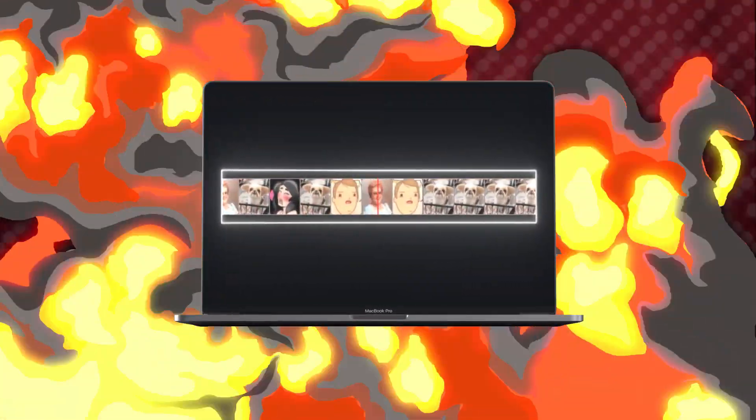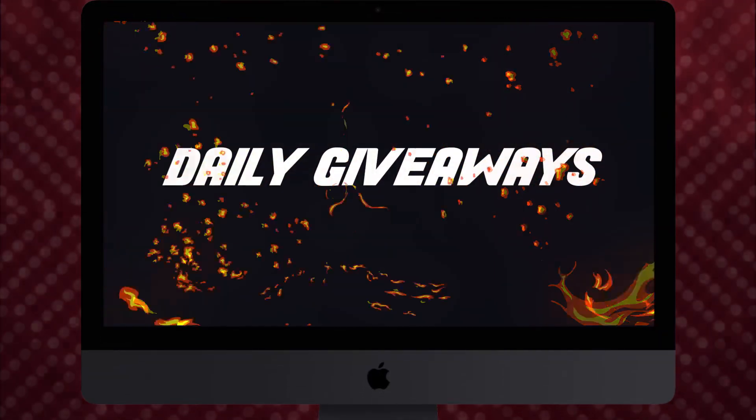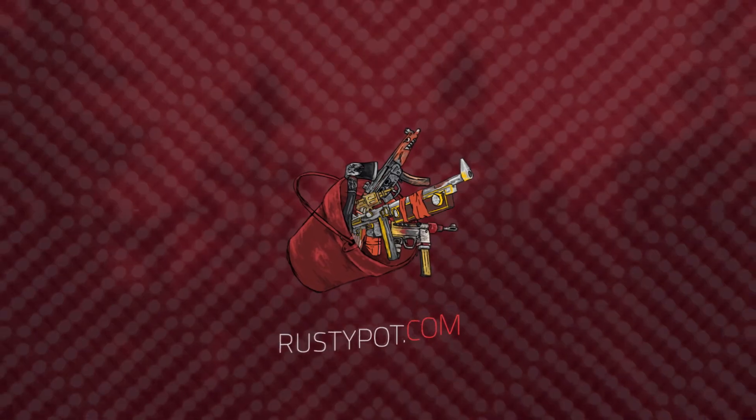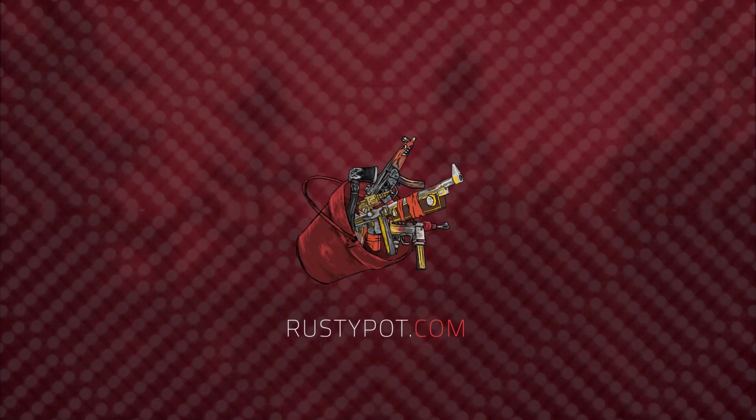Try your luck on Jackpot. Join a coin flip with as many skins as possible for a 50% chance to win double. Daily giveaway contests constantly being run on site using our flash giveaway. RustyPot.com. Ladies and gentlemen, I'd just like to thank RustyPot for sponsoring this video. Now remember, click the link at the top of the description if you're 18 years or older, and also gamble responsibly.